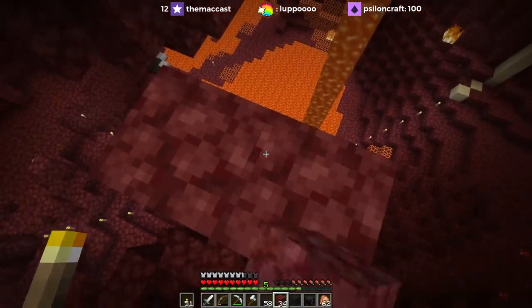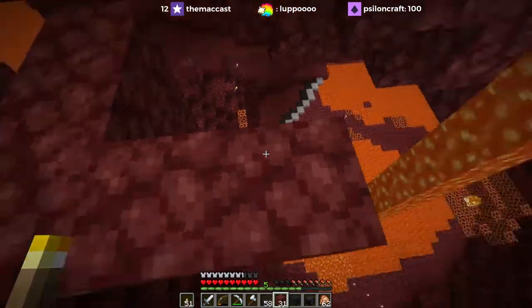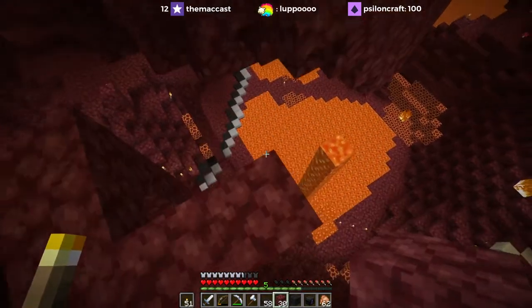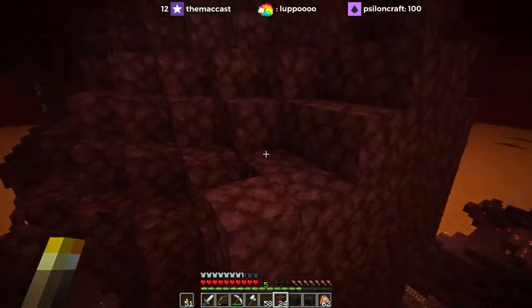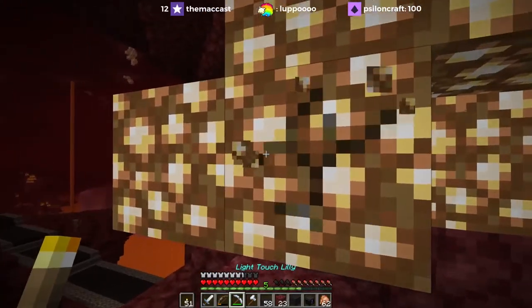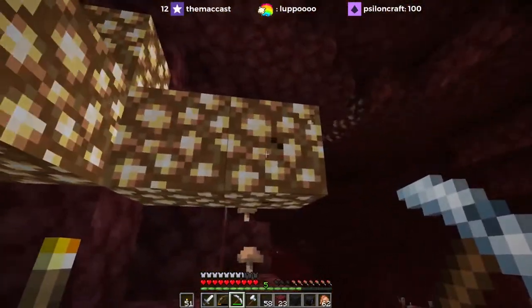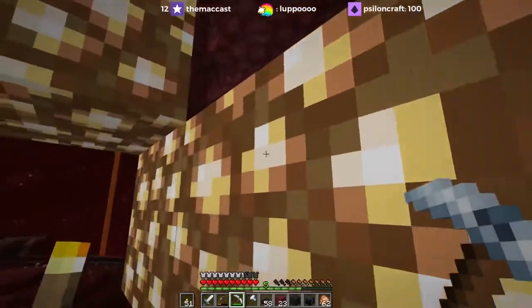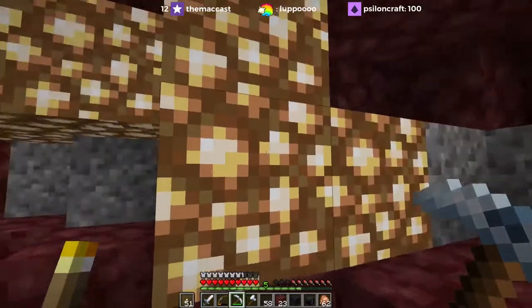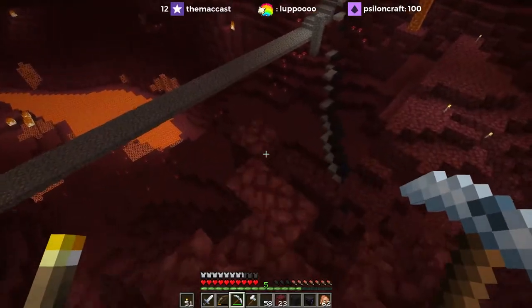This doesn't look like a complicated lava flow to get rid of — this looks like it's just going to be straight up plug the hole, run away. Sweet, that's a lot of glowstone. I kind of want some. When you find glowstone in the nether, do you guys clear-cut it, or are you weird like me and actually leave a little bit behind so the nether doesn't look completely barren?